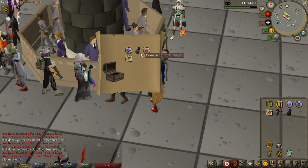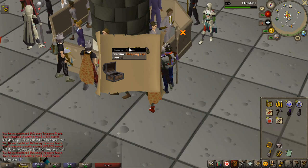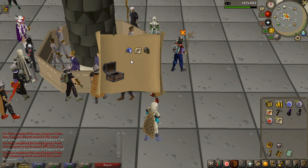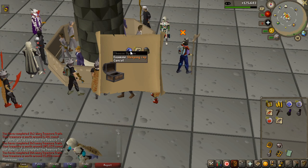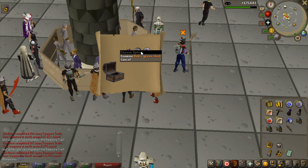With 16 left I get an iron full helm T, then a sleeping cap — only 15k so probably just for fashion scape. Third Bob's shirt, this one is green compared to the blue one before. I want to open the last 10 and show every single loot, so let me do a quick price check and bank the items.